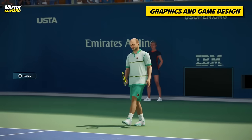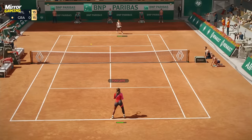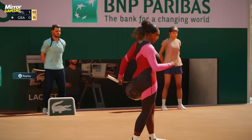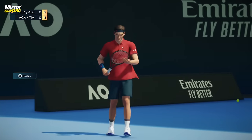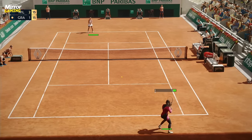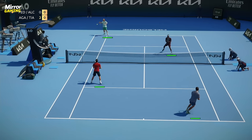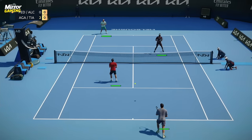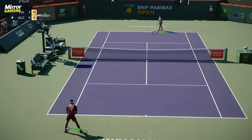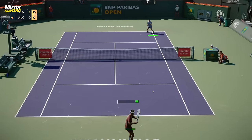Graphically, Top Spin 2K25 is a mixed bag — though it was a pre-release build running on PS5. 2K was keen to emphasise that a lot of effort has been focused on players' signature moves, in terms of how a particular player serves, hits shots, and even moves around the court. With the exception of Roger Federer, who did motion capture in person, the other playable characters' signature moves — including active players like Serena Williams, Carlos Alcaraz, and Emma Raducanu — were reproduced by semi-pro tennis players in France. And they nailed it: Alcaraz's unique serve, where he throws the ball slightly away from him and has to stretch towards it, is incredibly similar to real life.